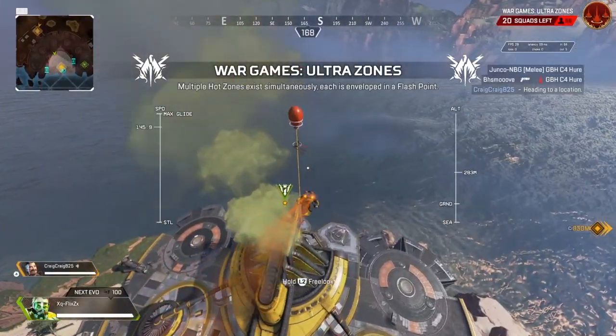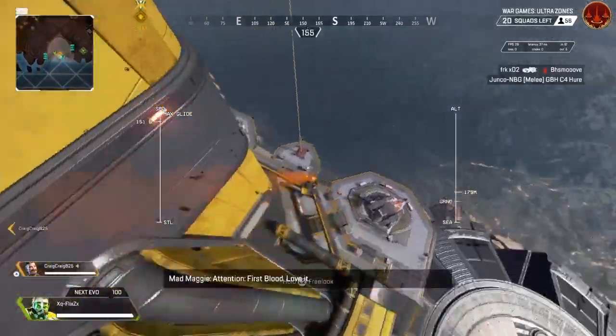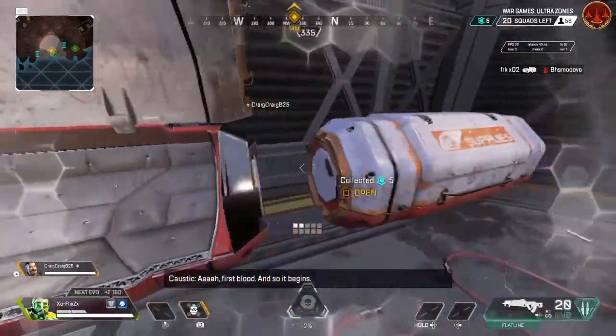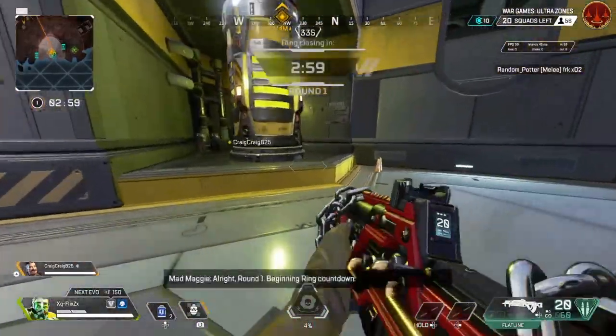Alright everybody, what is up, it's Flix. Welcome back. In today's video guys, I'm going to show you where three holosprays can be located in Kings Canyon and also Olympus. If you guys enjoy the video and find it very informative, leave a like and also subscribe.